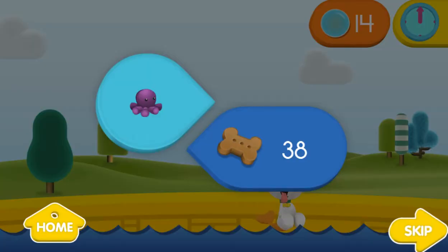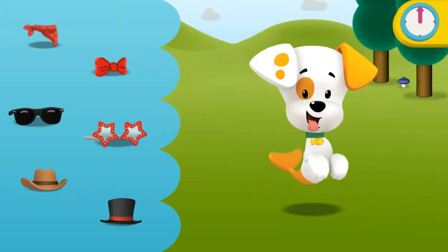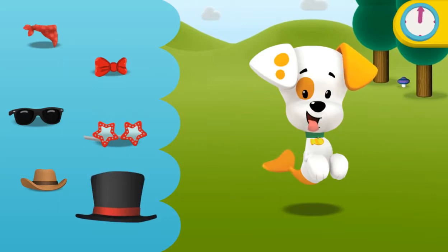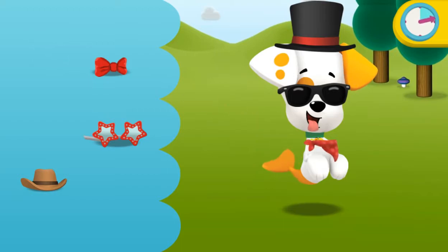Fantástico! Click on an item, then click again to put it on Bubble Puppy! Let's dress up Bubble Puppy! Go! Great job!